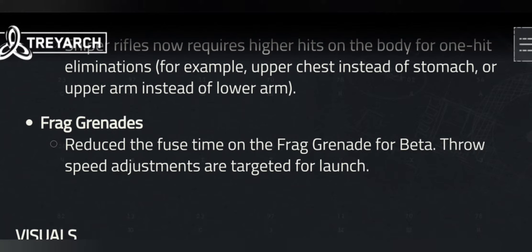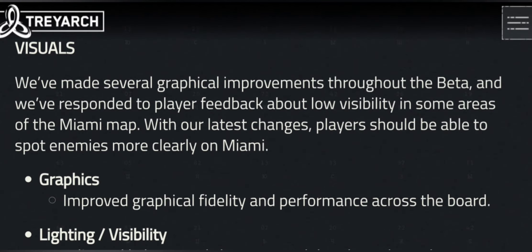Frag grenades — the grenades took so long to blow up in the Alpha. It was like when you get your gun jammed up and all you've got is a grenade. It took a while just to kill someone with a grenade. But that was verified to be better — I tested it and it's a lot faster now. The grenade blows up much quicker.